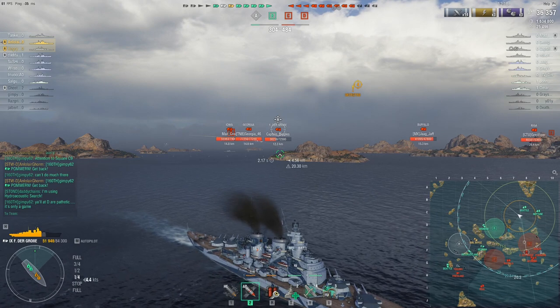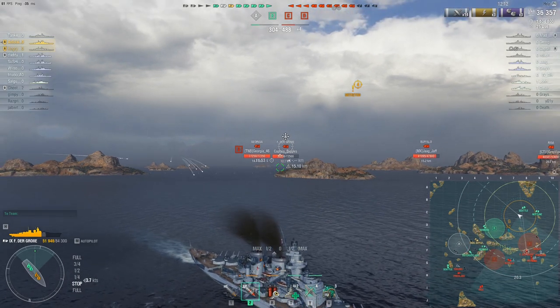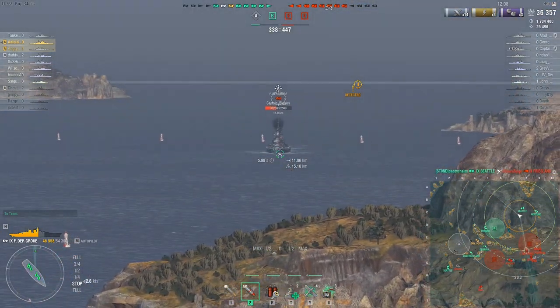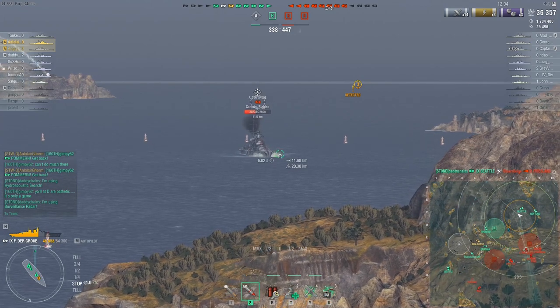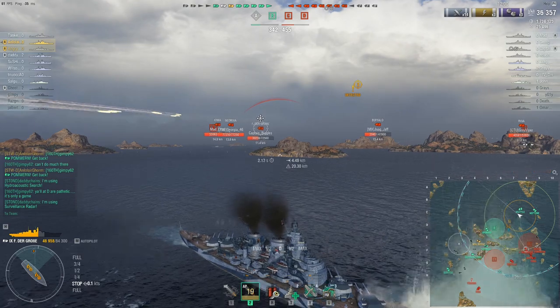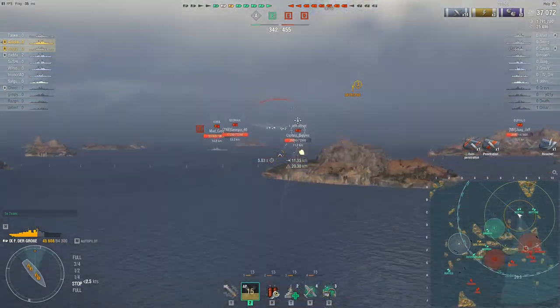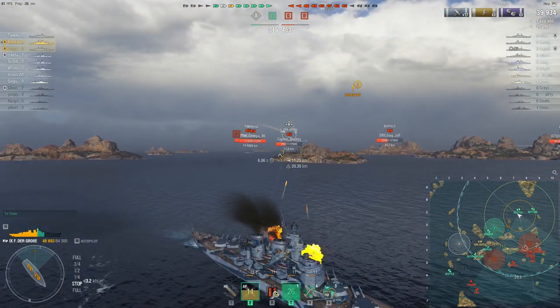At this point I don't care that I'm being targeted by four ships — at least three battleships and probably the Buffalo. I don't care about the Pomerania because I've got my stern directly toward her; her 380mm AP can't do too much to my stern. The Freddy is going to push across. That was a really terrible dispersion salvo, reminding me of the old dispersion characteristics of the Freddy.